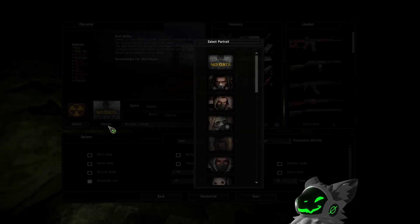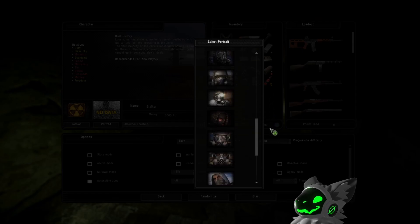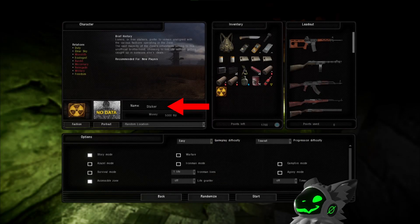The portrait allows you to select an icon which will appear in the top right of your inventory. However, Gamma changes this portrait depending on the armour you wear, so it doesn't matter too much, at least in Gamma. The name is what your character will be addressed as in-game, and make sure to select a location, else you're going to spawn somewhere random.